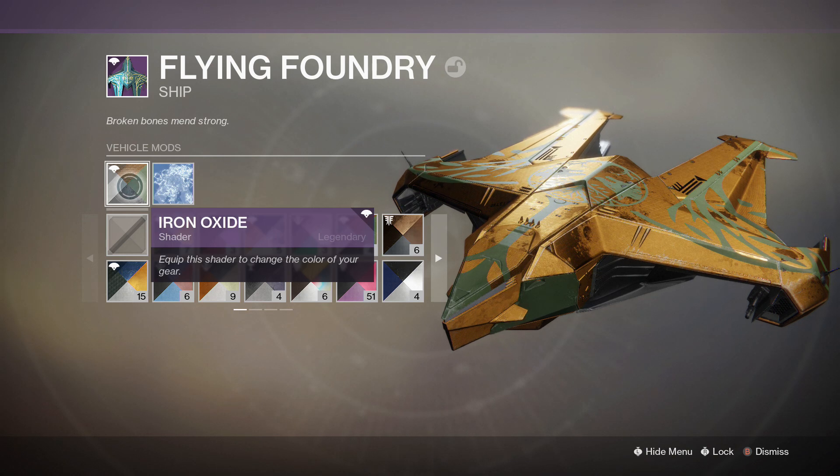So how do you get this shader? Basically, all you have to do is dismantle Iron Banner armor in order for this shader to potentially have a guaranteed drop. So that's the shader I put on to the Flying Foundry ship.